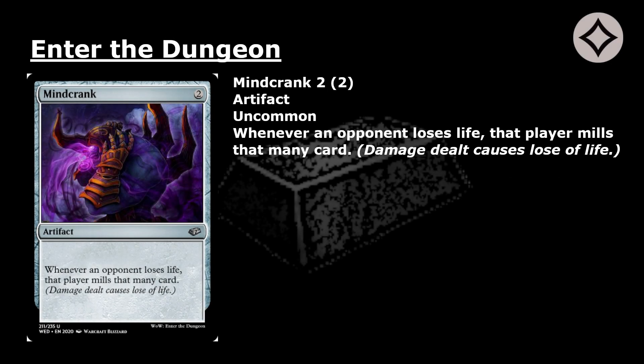Mind Crank: 2 mana for an uncommon artifact. Whenever an opponent loses life, that player mills that many cards. Damage dealt causes loss of life. This card is a reprint.